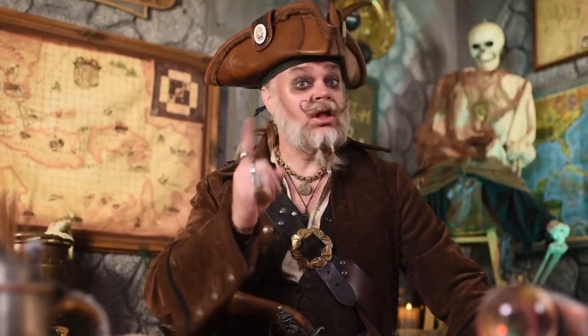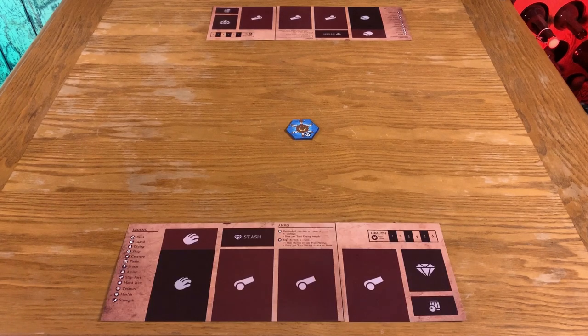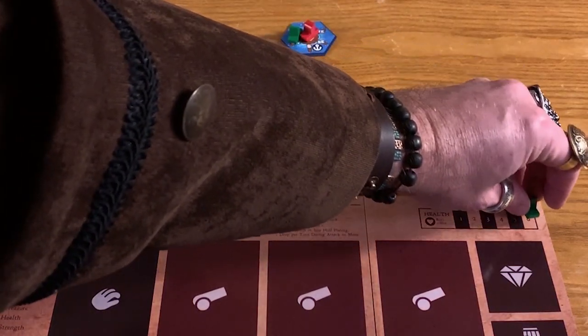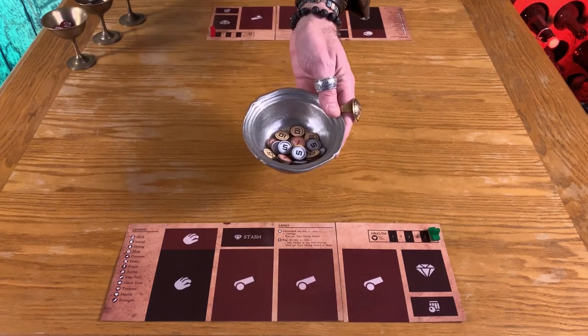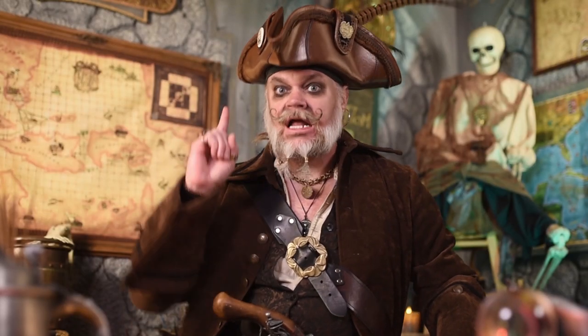Setup begins by placing the lone dock tile somewhere in the play area. Give each sailor a player board and two ship tokens of the same color. One goes on the dock, while the other marks max health on your ship. Separate the tokens into stacks of cannonballs, powder kegs, plundered tokens, and three values of booty. Also set out the dice.